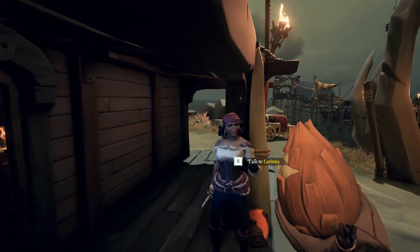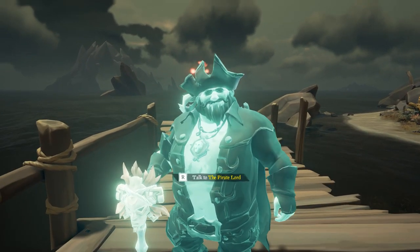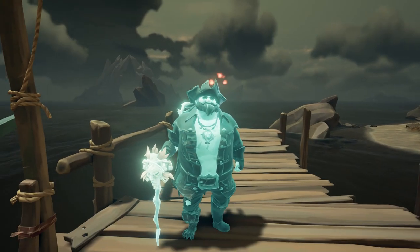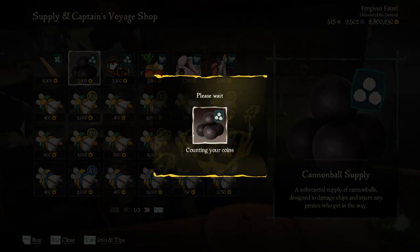To start this adventure, talk to Lorena and hit the Begin Adventure option. Then go to the dock and talk to the Pirate Lord and hit Continue Adventure. The Pirate Lord is going to recommend you stock up on supplies before you leave — this is a good idea. If you're on a captain ship, I would recommend talking to the shipwright and buying cannonballs, planks, and fruit.